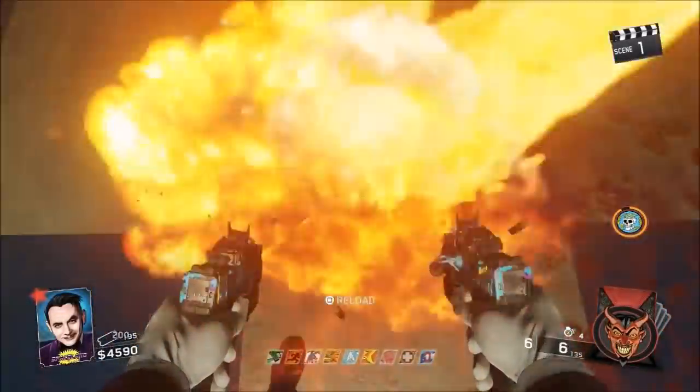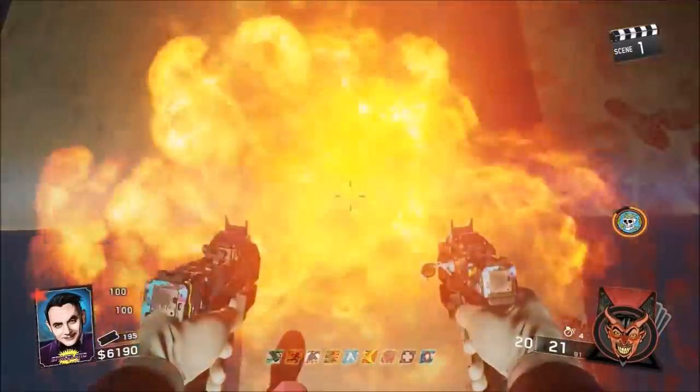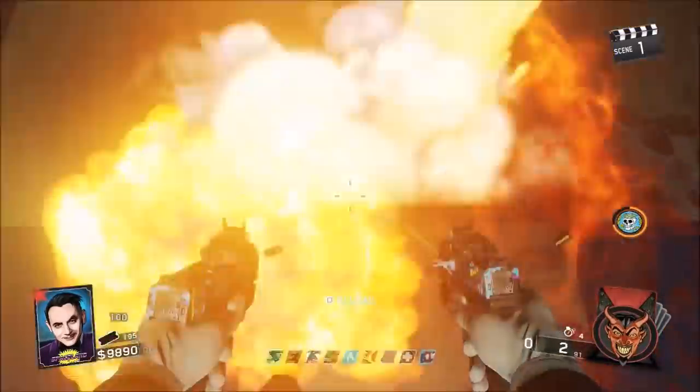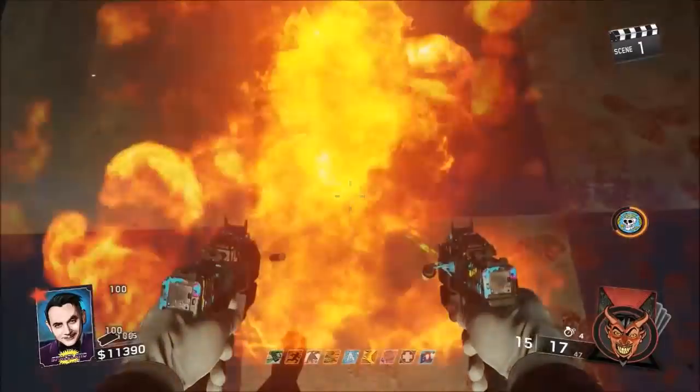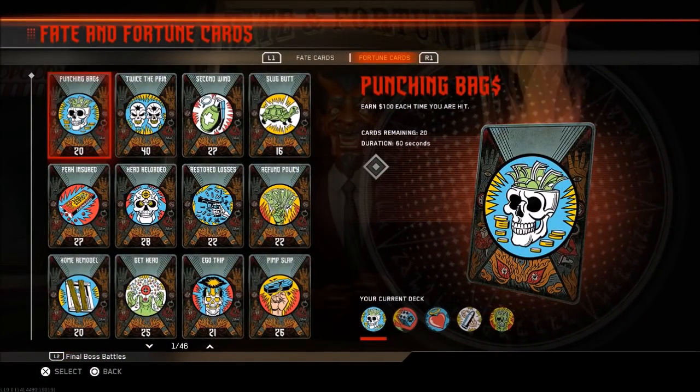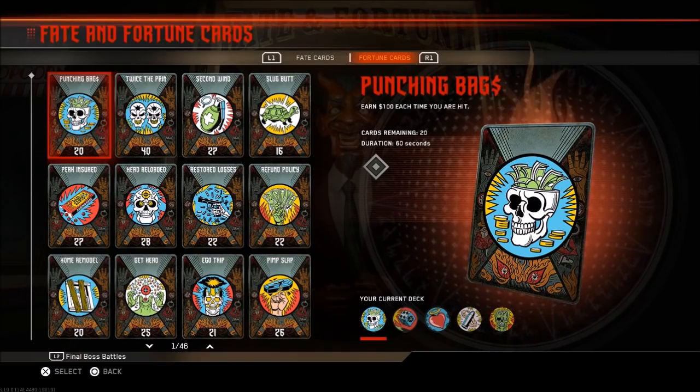What's up guys, my name is FikinStyleson2 here and in this video I'm going to be showing you guys how to actually make over 15 to 25,000 points in Infinite Warfare. This is actually really easy to do. In order to do this, you will need to have the card called Punching Bags. If you do not have this card, you guys will not be able to do this, but go ahead and equip it to your card pack.